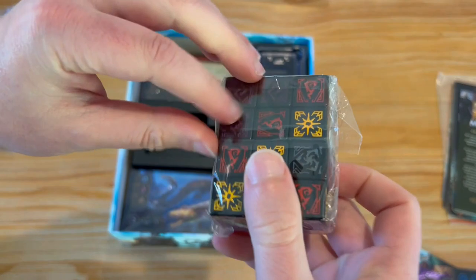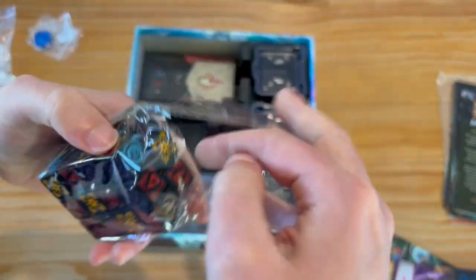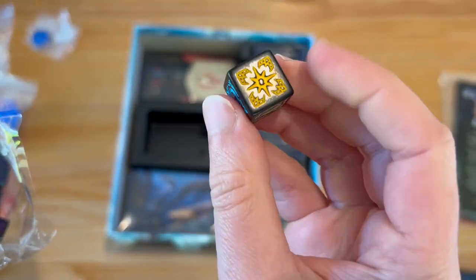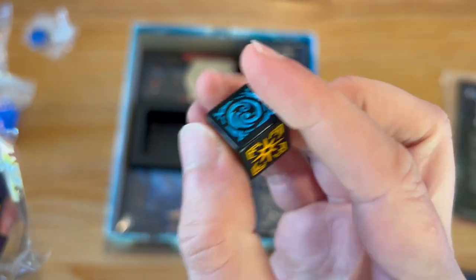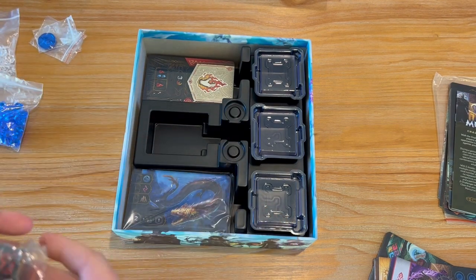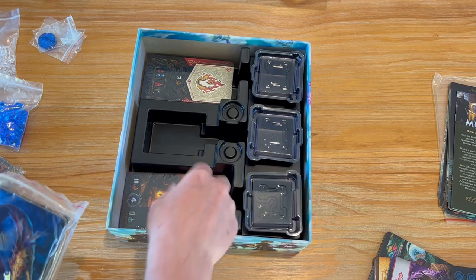A ton of dice! Let's get a couple of sample dice out — it looks like they're all the same. We've got purple, blue, orange, red, gray. Looks like they're all the same size. There's plenty of dice in this game — a few different ones.